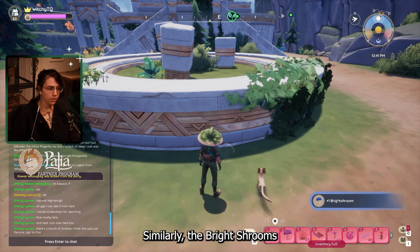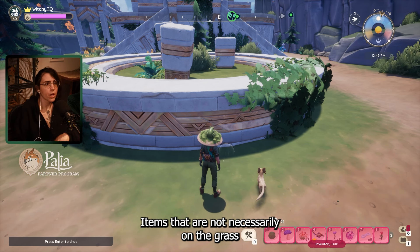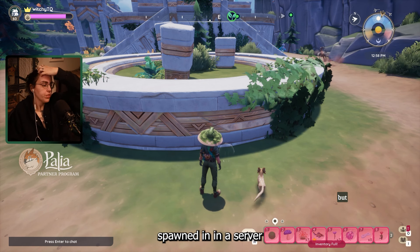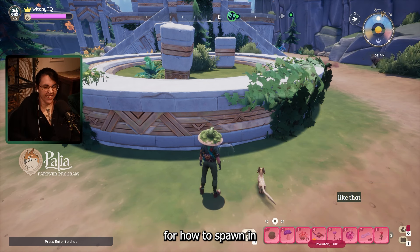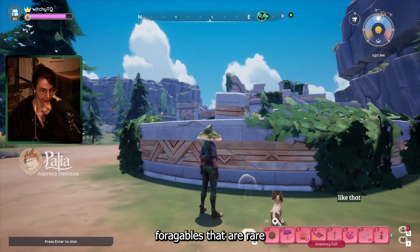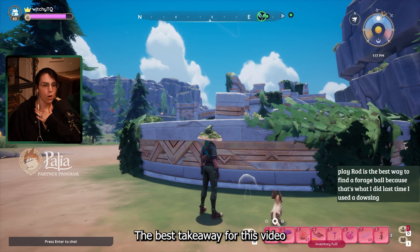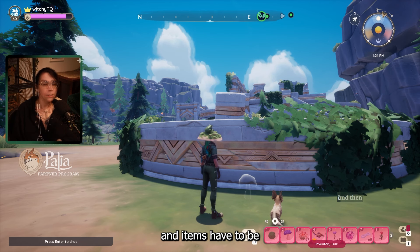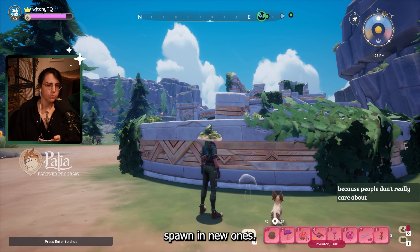Similarly, the brightshrooms and dragon's beard peat seem to be on the same sort of timer. Items that are not necessarily on the grass seem to spawn more frequently in a server that's more active. So if you're here for how to spawn in forageables that are rare, the best takeaway is: don't just expect things to appear. The server has to be active and items have to be picked up and removed so the game can spawn in new ones.